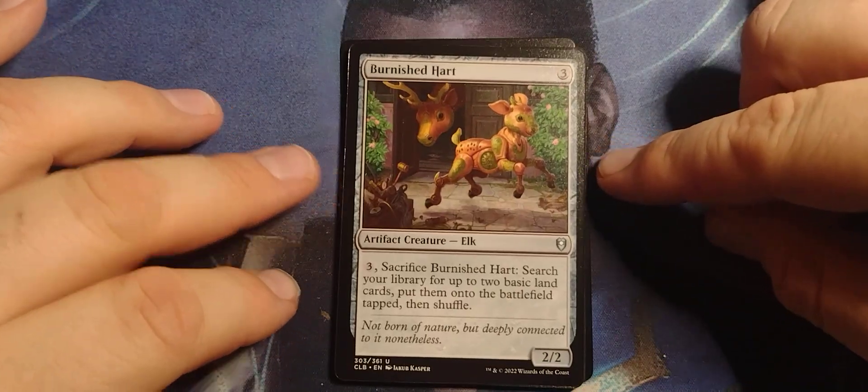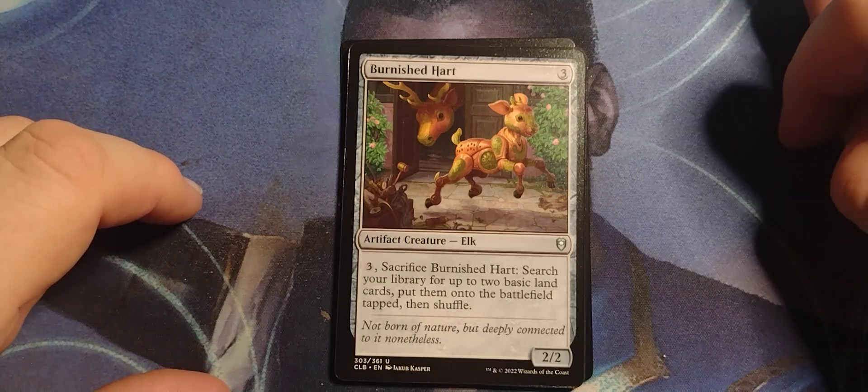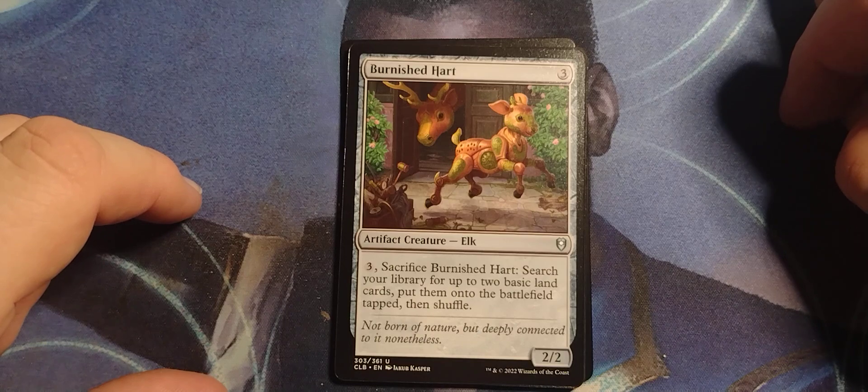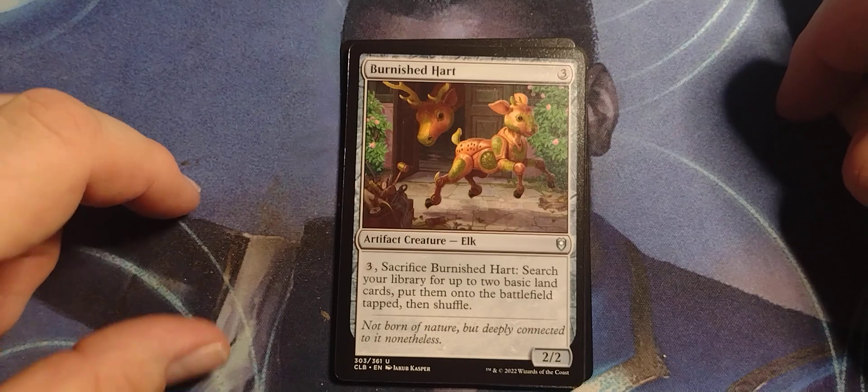Burnished Hart — three-drop Artifact Creature Elk, 2/2. Pay three, sacrifice Burnished Hart: search your library for up to two basic land cards, put them onto the battlefield tapped, then shuffle.